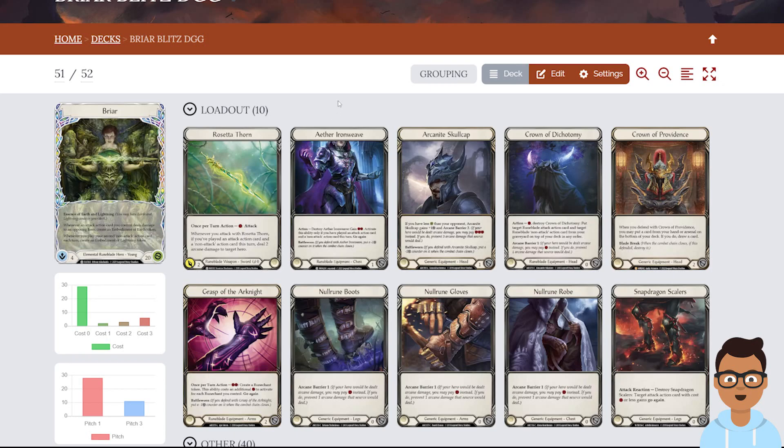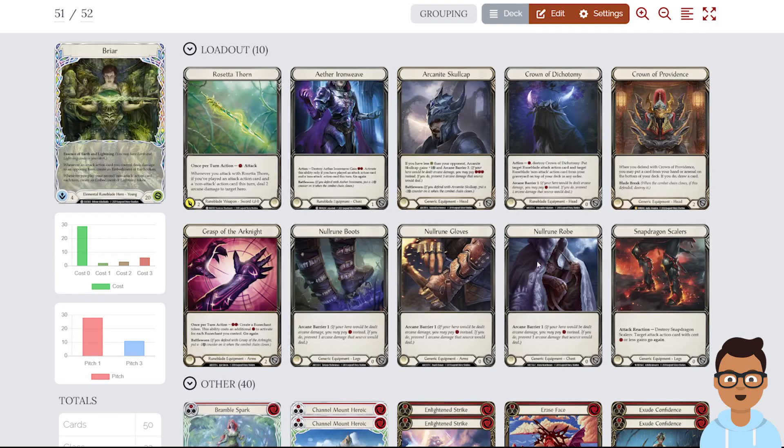We have Rosetta, Iron Weave, Skullcap, Crown of Providence — both crowns — Grasp, Now Runes, and Snapdragon Scalars. Crown, Null Rune, Gloves, and Boot is going to be an option. I would prefer to go Crown, Rope, and Glove against Kano so you have AB3 at least against Kano. For Islander, I would prefer to go Crown and Glove — AB2 is basically sufficient for Islander.